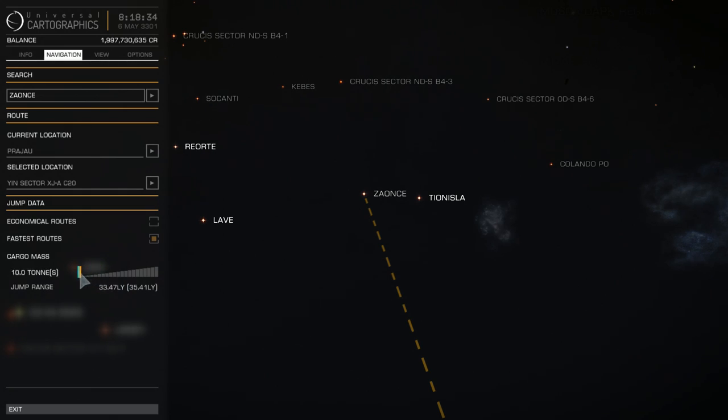All you need to do is just move your slider. As you see, the maximum jump range is 34.09, and you can move it all the way down to 20.03 — that's my fully loaded ship's jump range. The closer your jump range is to the maximum, the faster it drains your fuel tank. Smaller jumps drain your fuel tank much less — that's why economical routes can get you very far away.